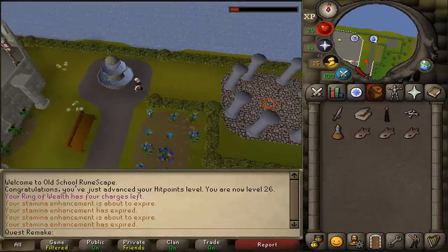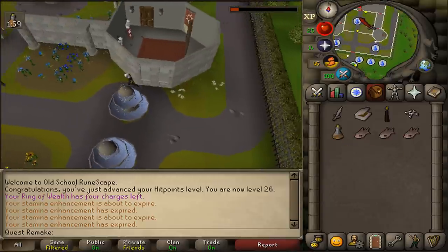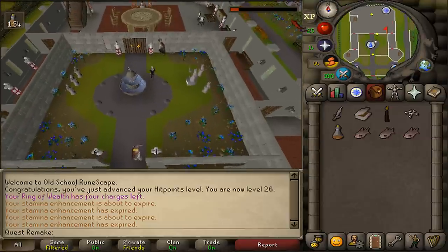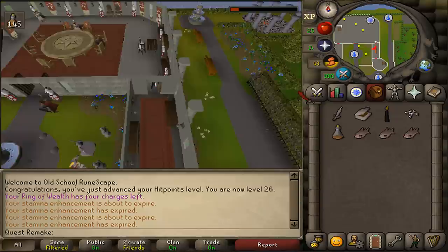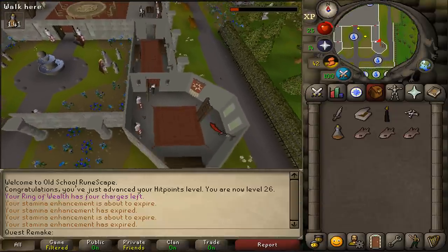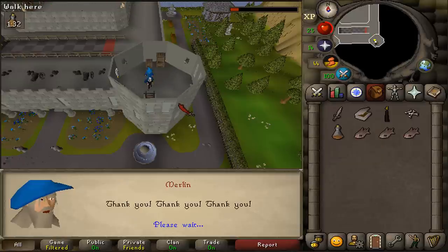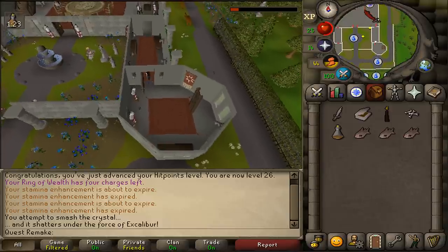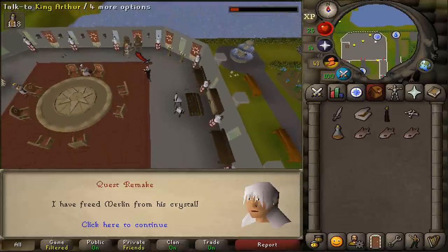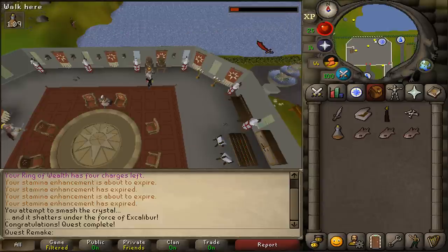Now let's return inside the castle to free Merlin and complete our quest. Enter the castle and go to the southwestern corner where you'll find a ladder. Climb up the ladder twice to reach the top floor. Here you'll find a crystal — use your Excalibur on it to free Merlin. Climb back downstairs and return to the king to complete the quest. Congratulations! You've completed Merlin's Crystal, earning 6 quest points and Excalibur, and unlocking the Holy Grail and Hero's Quest as quest requirements.